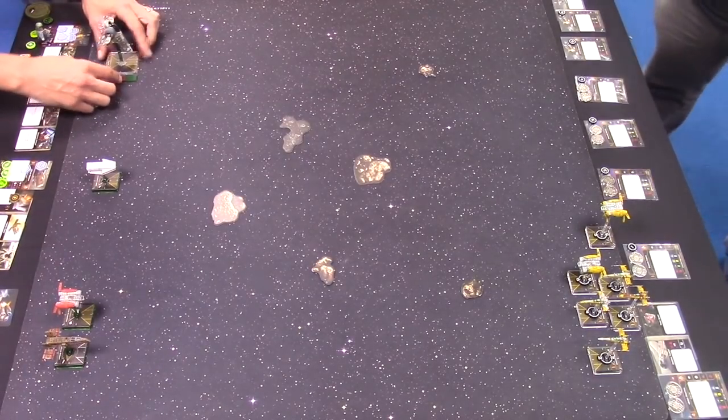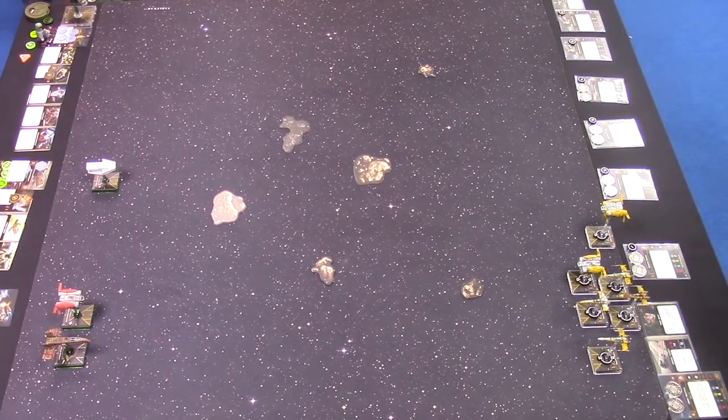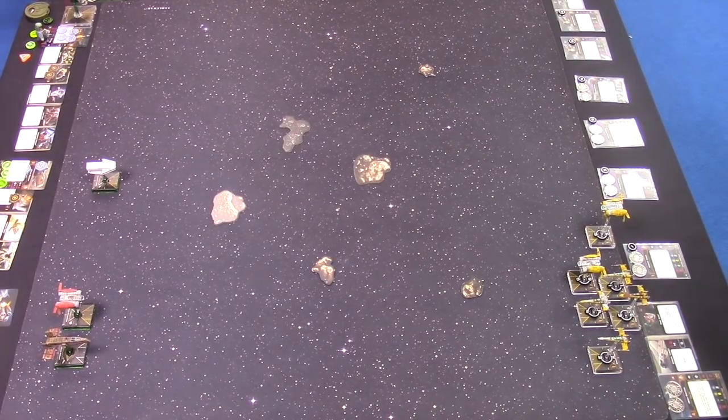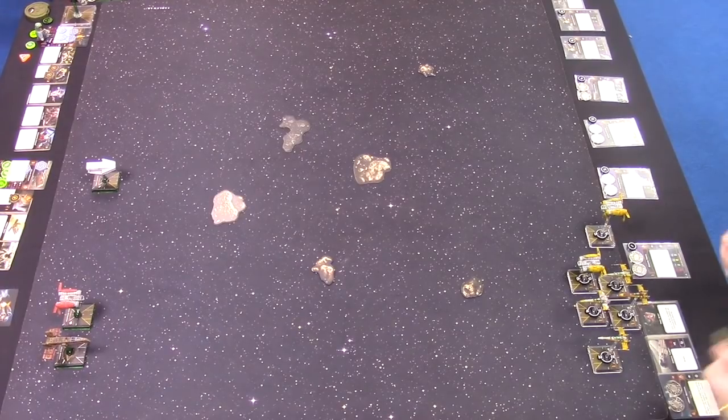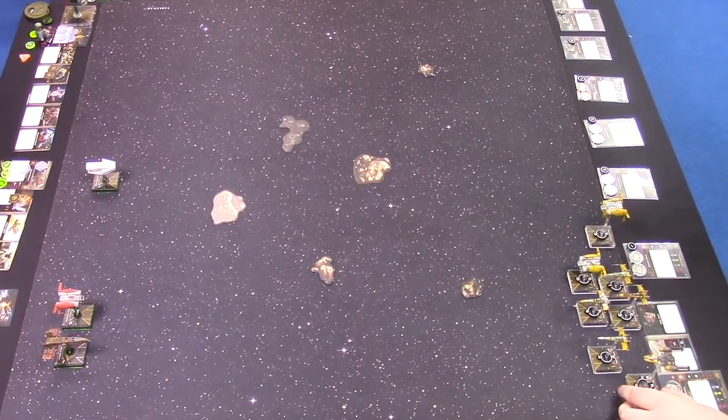I'm going to set Drea up here with the turret — the dorsal turret pointed to the right. Now I've seen his setup and he's placed the rocks a bit too much in the center for my liking. I wanted them a bit more spread out, but I'm going to work with that and fly the drone up the middle.